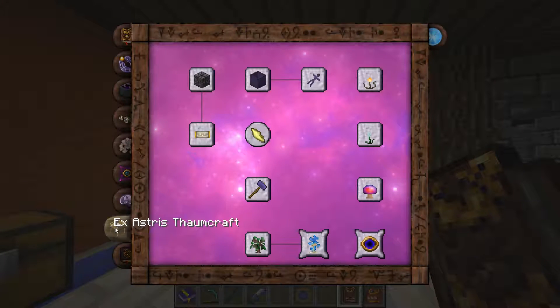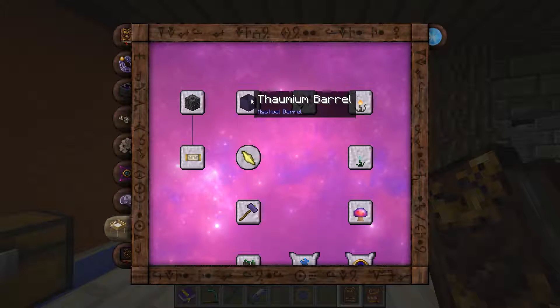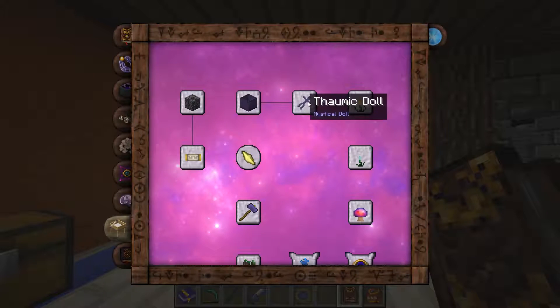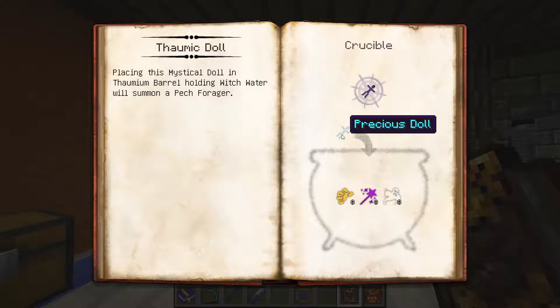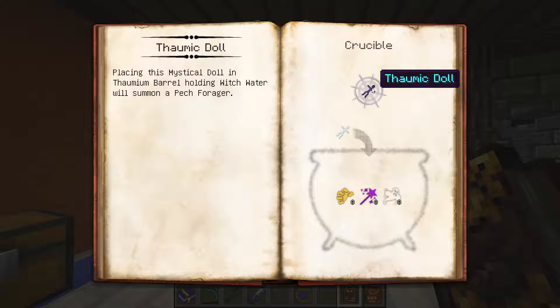...and we go under the X artists, we have the things that we need to make this. We need a Thaumium barrel, which is not that difficult to make - it just gets a little bit into alchemy. We're also going to need a doll - we need to make the Porcelain Precious Doll, which is made out of porcelain first.